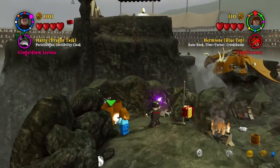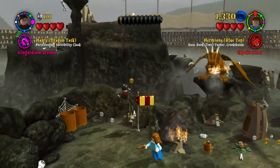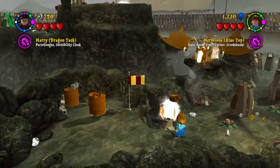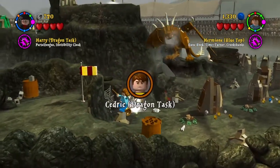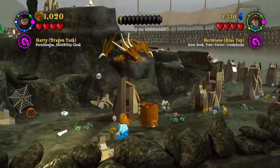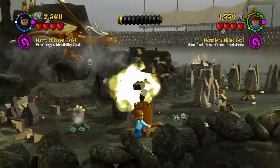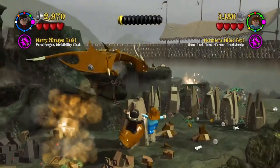So here nothing really happens yet, until Hermione actually starts using that bucket to put water on that fire to make it go away. And once you do that, there's this character token that will be revealing itself that you can grab. It's gonna be Cedric who is doing the dragon task. Very easy and very quick. Now you see me trying to basically hide myself by using that bucket over my head — big bucket but still.